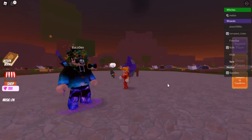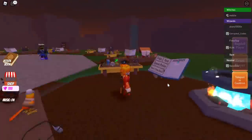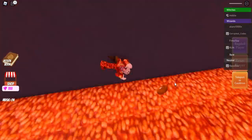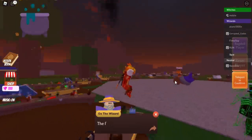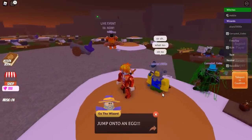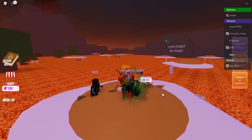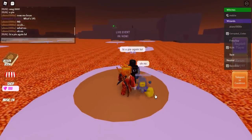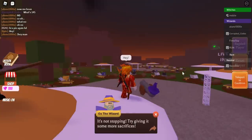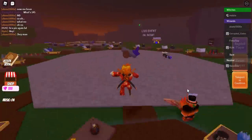Once that is done, I'm not sure if you need to sacrifice yourself into the volcano, but I'm going to do it just in case. Once you've sacrificed yourself a couple times, be sure to jump onto the egg. The floor is going to turn into lava, so if you don't get on the egg you're going to die. The only other way to live would be a fly potion, but just play it safe and get on the egg.